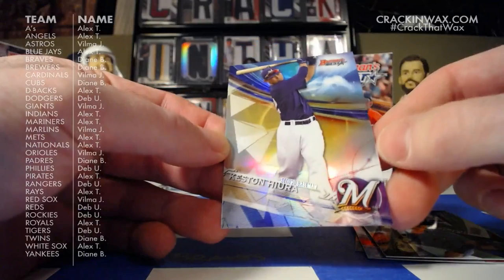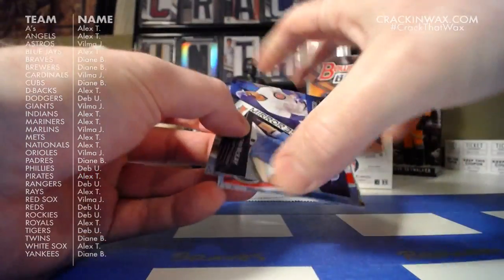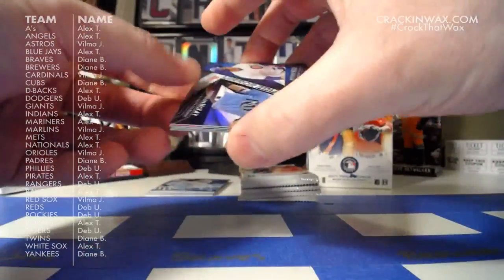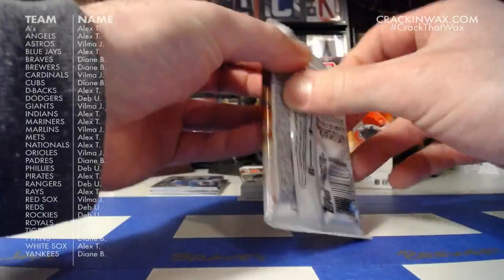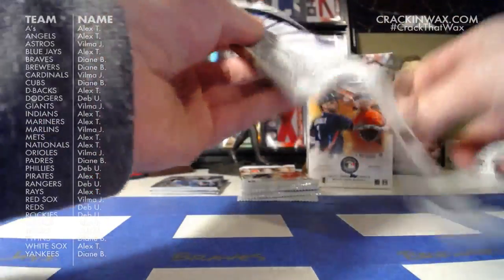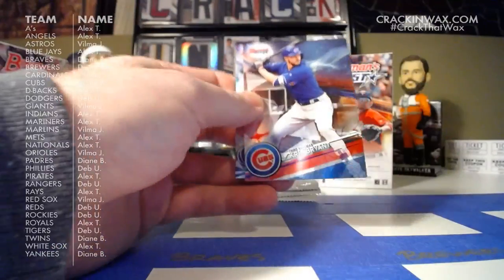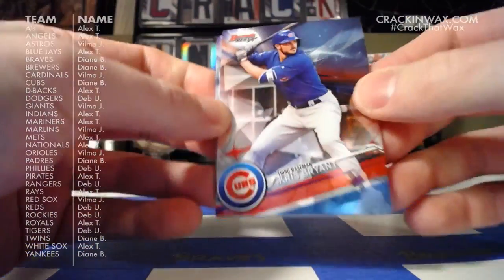And Keston Hira for the Brewers. For those wondering how we decide multi-team cards, we do have those rules on the website, crackandwax.com, under every single product that we sell — under our Crack and Wax break rules. So if you're wondering how we determine who ends up with multi-team cards, just head there and check out the rules. Chris Bryant, Daniel Murphy, Paul Goldschmidt.